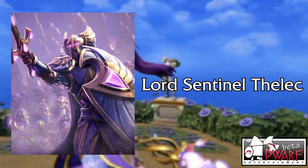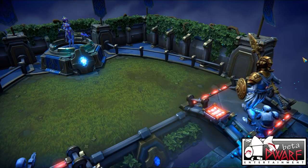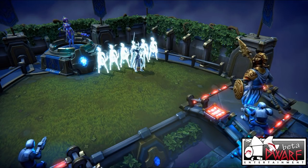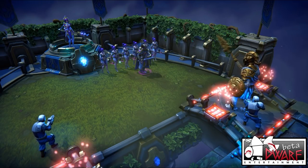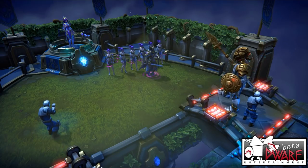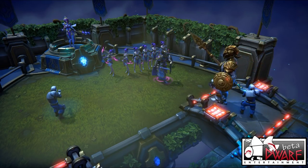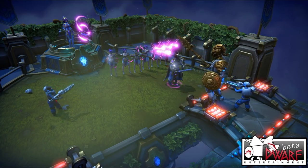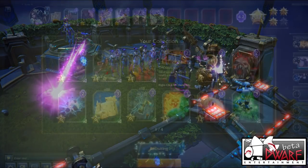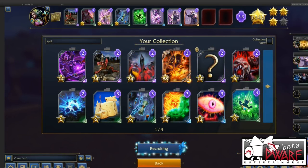Finally, we have the Elven Commander, also known as Lord Sentinel Felic. This legendary minion is our first 10 mana card to enter the game, and he's bringing friends along with him. On his own, he's a fairly tanky melee minion that can dish out some punishment, but definitely not worth that 10 mana cost. However, Lord Sentinel Felic is our first card with a bonus from the deck building process. If your deck has 4 or more spells in it, including spells gained from Master Perks, 6 Crystal Archers will spawn in formation behind it.